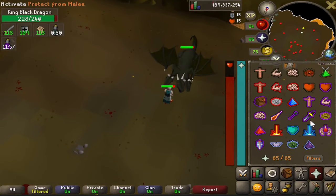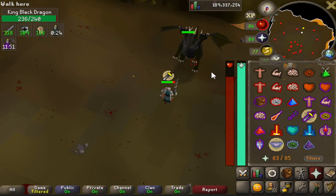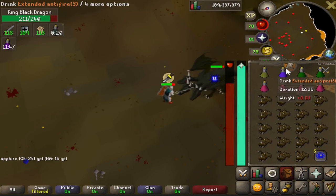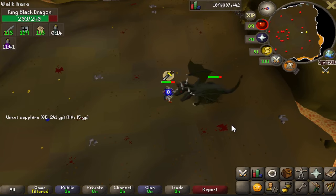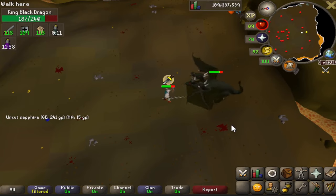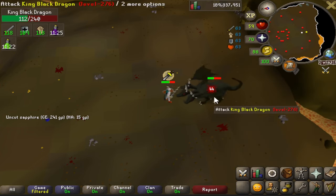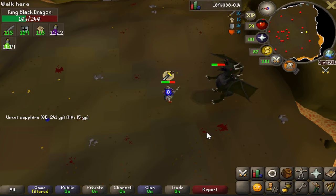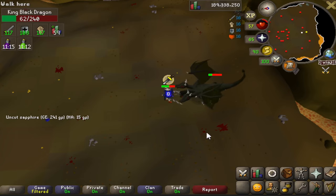Drink your potions, set your quick prayer to melee and Piety if you have it, and go to town on KBD. After each kill you have about an 8-second timer before KBD respawns, so heal up and loot. You can bring a bone crusher if you don't want to pick up bones — they're about 2k each so you get some passive prayer XP. I'm not picking up the hides — it's just not worth it. At the end of the trip I got 17 kills in about 23 minutes.